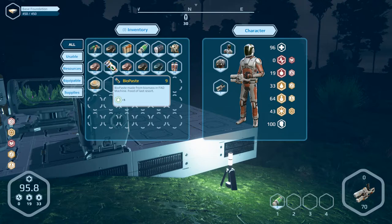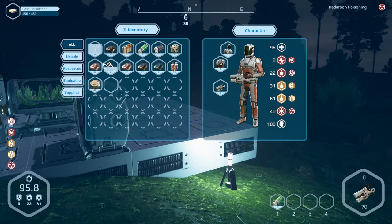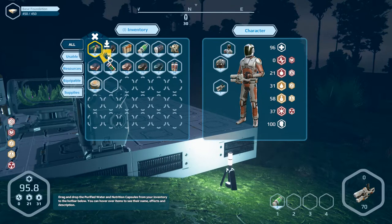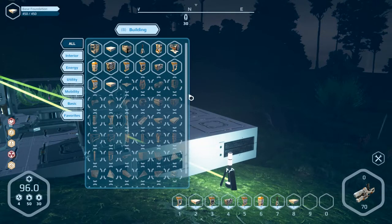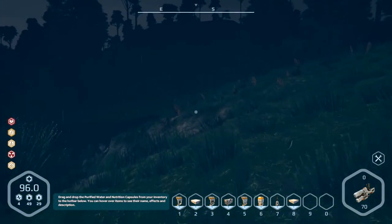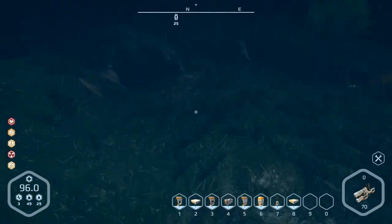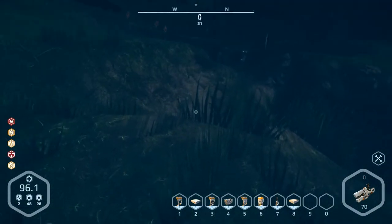Stamina is down to 20 and exit doesn't work anymore. I think we've got the problem we can't do anything. Can we use a bandage? No — okay, this is our last hope. Is it a bug or is it a feature? Now it's running. I can't move — where's our rescue pod? It's over there, okay.